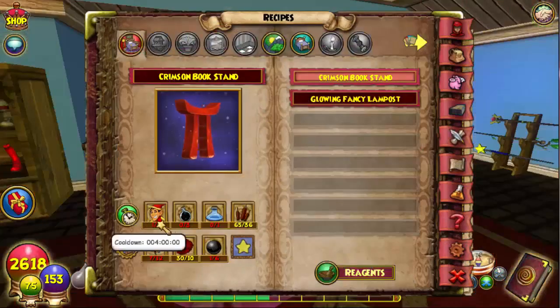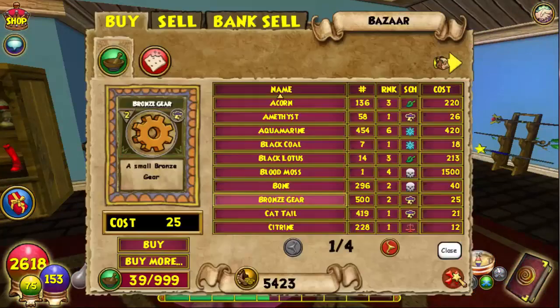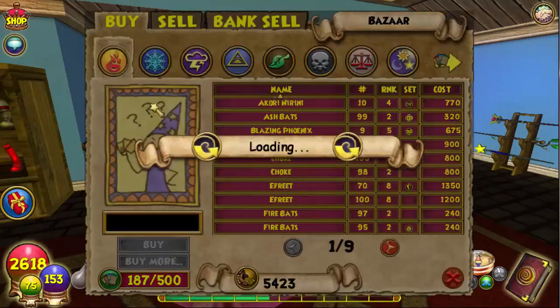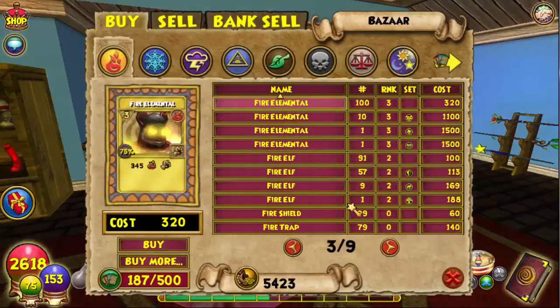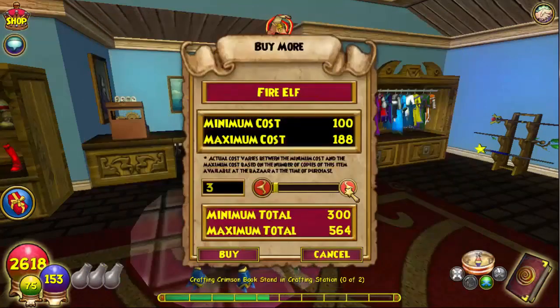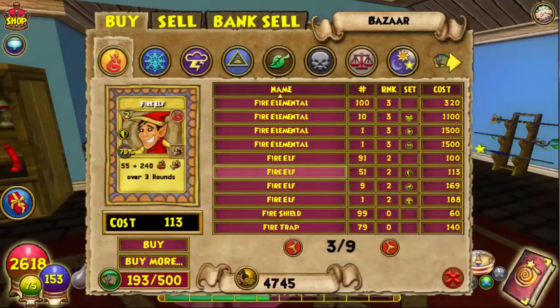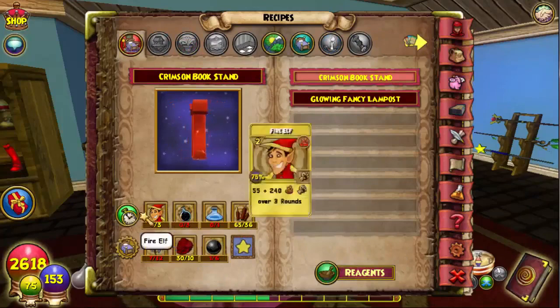For the first reagent we need three Fire Elves per book stand — six total since we're making two. Over here in the Bazaar it's not that hard. Fire Elf — yeah, there we go, that's the cheapest. Six Fire Elves sorted.